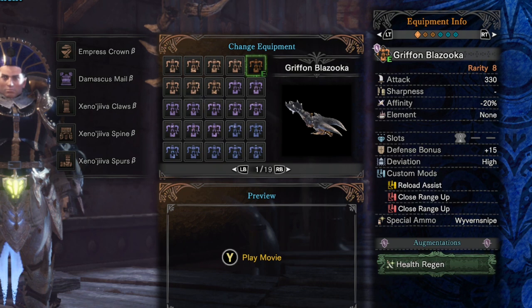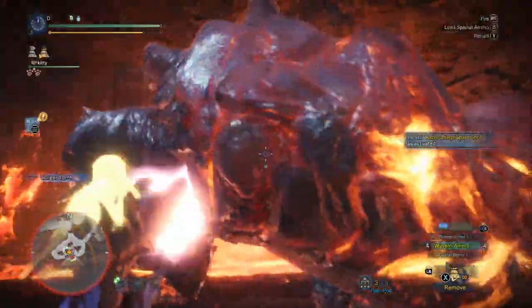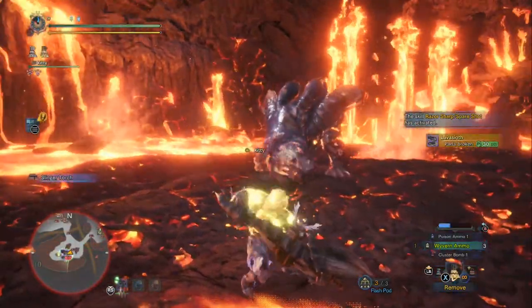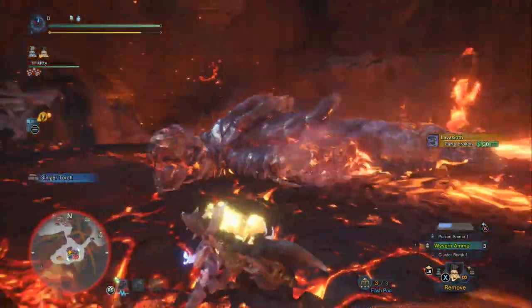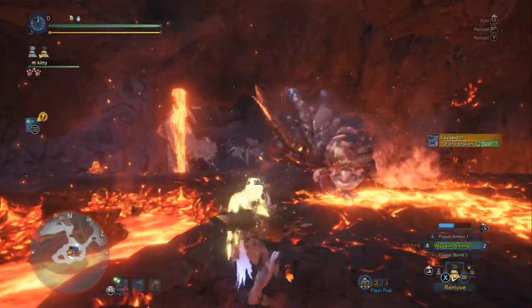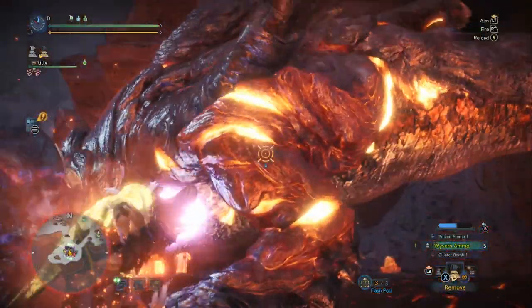For augmentations, we're going to go with health regen. That's because raising the attack value of this heavy bowgun isn't going to change the Wyvern ammo damage very much — it might help the normal or pierce ammo, but we really want health regen because it pairs so nicely with Wyvern ammo. If you get hit, you can actually heal back most of your health. If you're using the Rocksteady Mantle, you can just stand inside the monster spamming Wyvern ammo, and if they hurt you, it doesn't matter — you're going to heal back most of that damage every time you land your shots. Health regen is high priority for augmentation on the Gryphon Blazooka.